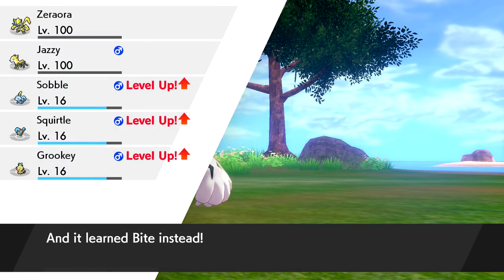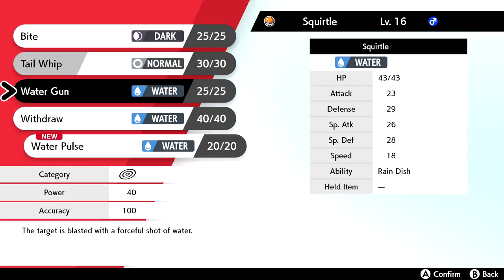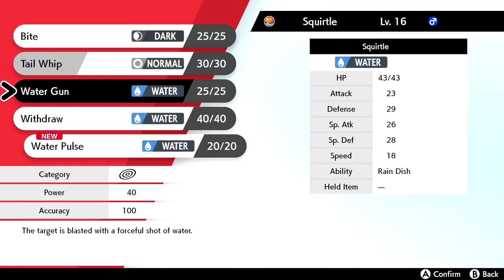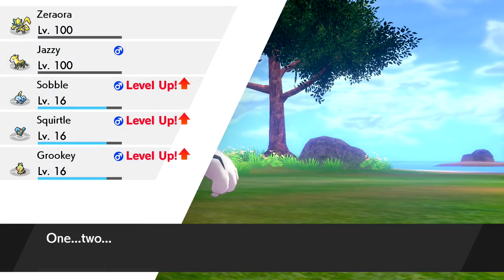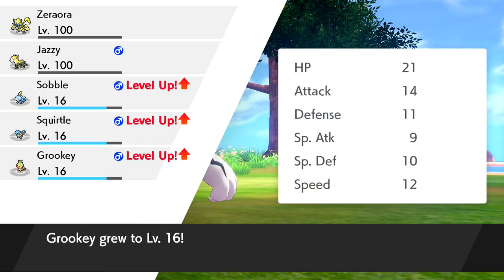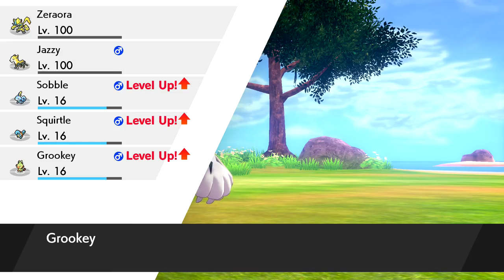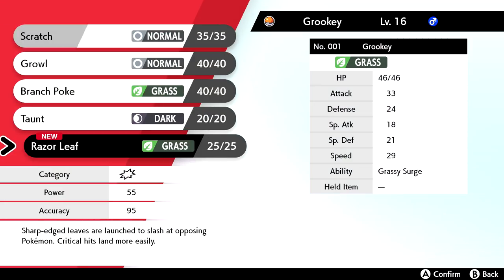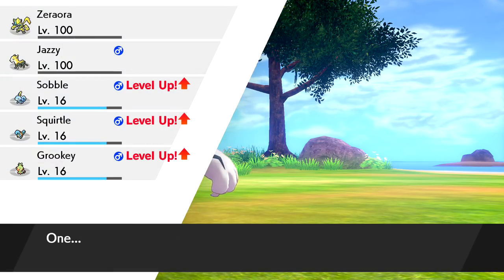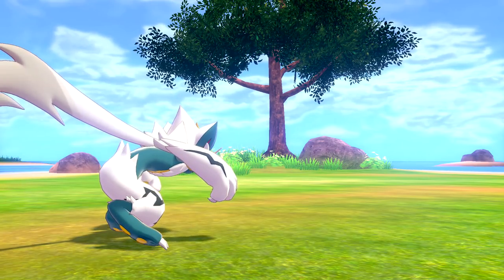Squirtle still wants Water Pulse — 60 damage versus Water Gun's 40 — so we'll put it over Tail Whip for now. Grookey grew to level 16 and learned Razor Leaf, a decent Grass-type move with 55 damage. We'll put it over Scratch. No other moves to learn, so those are all the level-ups for those Pokemon.